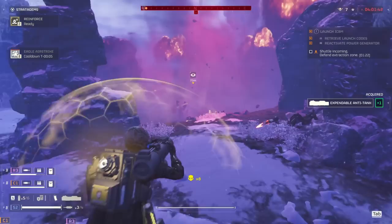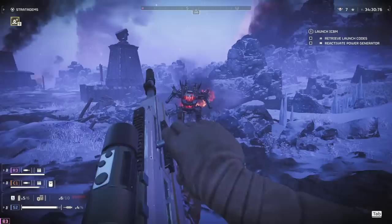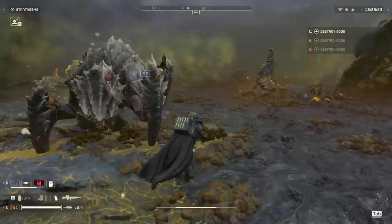And there you have every single stratagem ranked in Helldivers 2. After 250 plus hours, this is how I feel about all of them. The patch did change support weapons quite a bit and shift their rankings. Items that don't bring enough to the table like smoke and mines, I never use. And items I always use like the airstrike, rail cannon, and supply pack are at the top. Hopefully this gives you some idea of what the more useful and fun stratagems are in the game. Thanks for watching and I'll catch you next time.